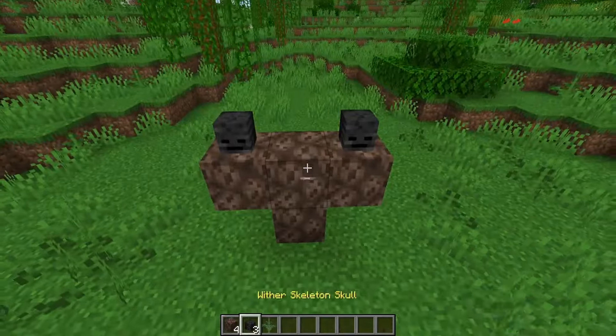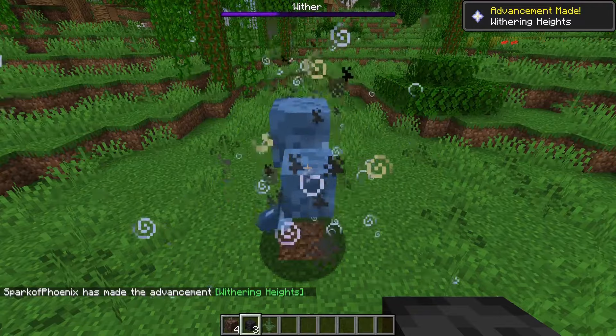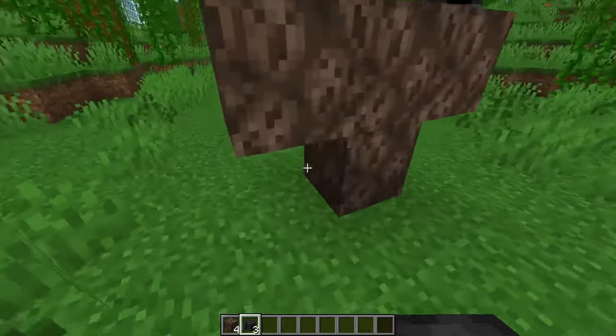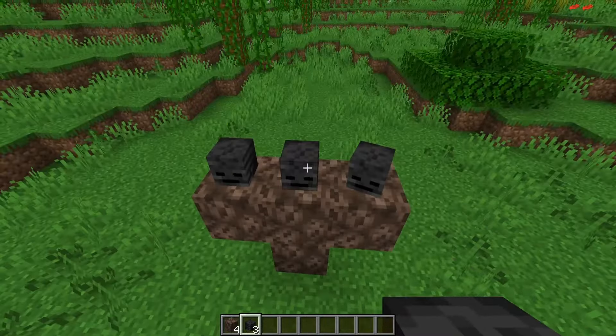Now we redo it and the wither is spawning. But there are a few other things that can go wrong. As you can see in this case, there are air blocks and no grasses here, but you still can't spawn the wither.